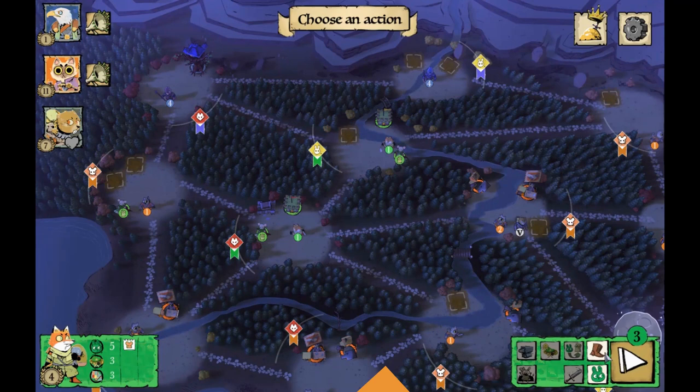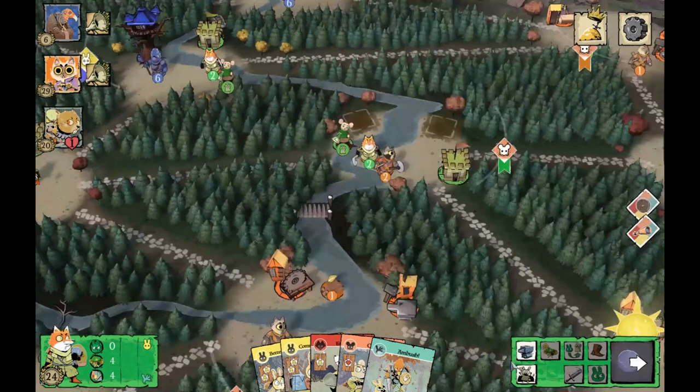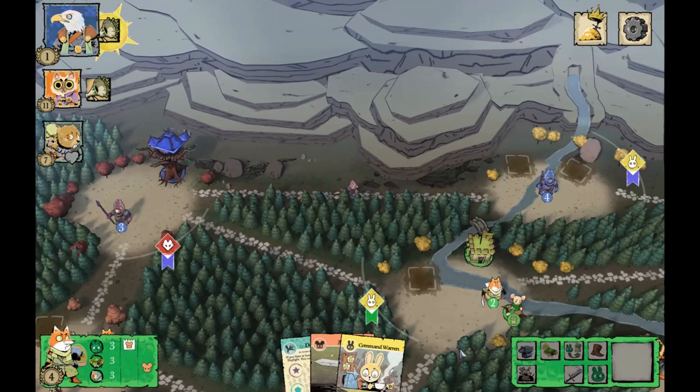Tip five: card draw is your friend. Cards are more valuable to you than to all the other factions. Craft the Better Borough or Bank to get more cards, or Stand and Deliver — both are excellent options. Tip six: your faction uses guerrilla war tactics, so you should be disrupting opponents and trying to make them attack you so you can ambush them.